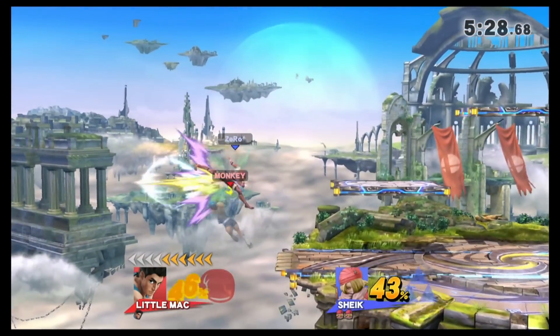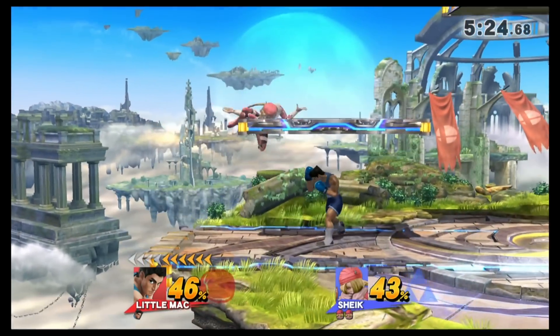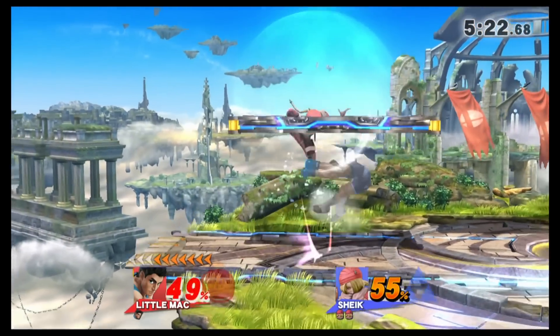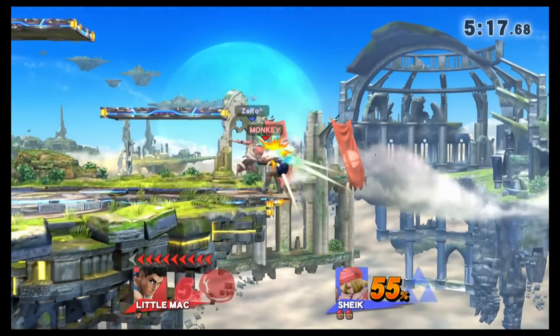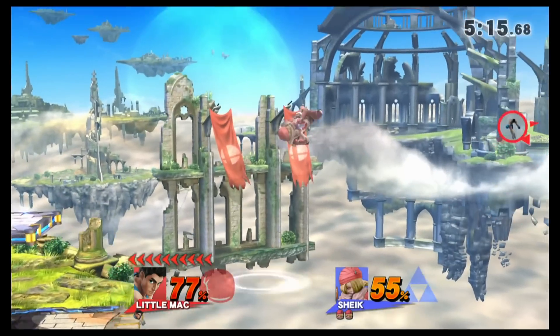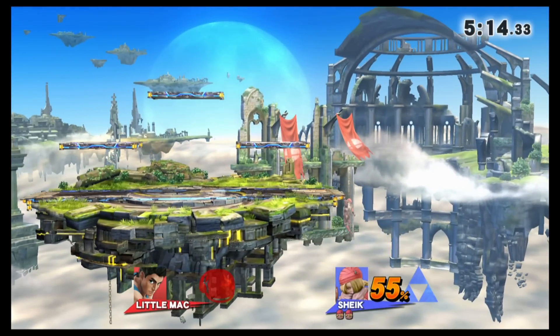DI and up for Little Mac is crucial in this matchup. One thing you really want to be able to do is have good correctional DI. If you get hit on a certain angle, you need to be able to correct that angle so you don't end up off the stage at horrible angles — for example, ending up sideways in a downwards angle.